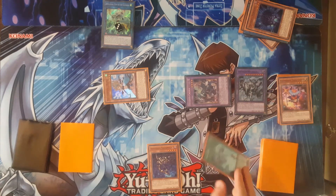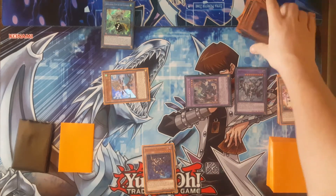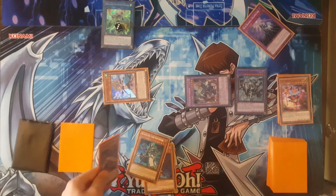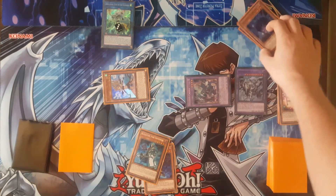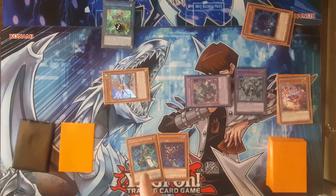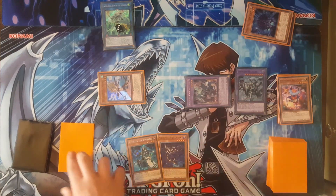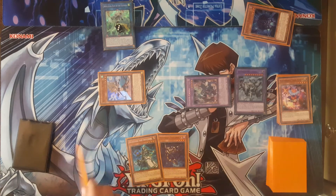Now to end off the turn, you're pretty much going to send Invocation back into the deck to add back Alistair Invoker. And now you end off with: Squamata, Alistair Invoker in hand, Apollousa Bow of the Goddess, Wendy, Caligula, Mechaba, and El Shadol Fusion.